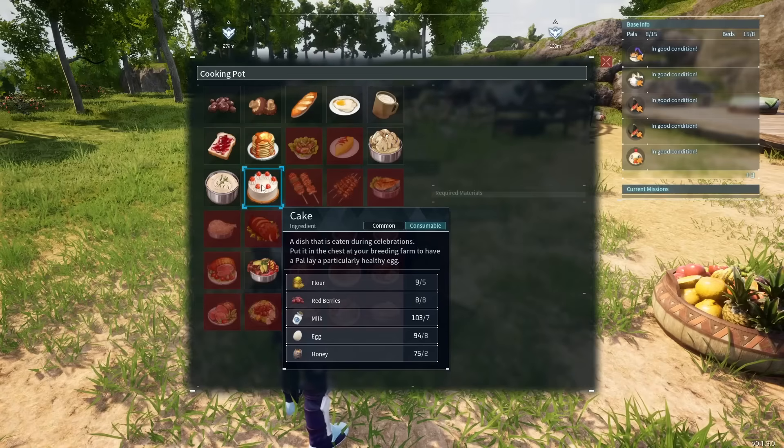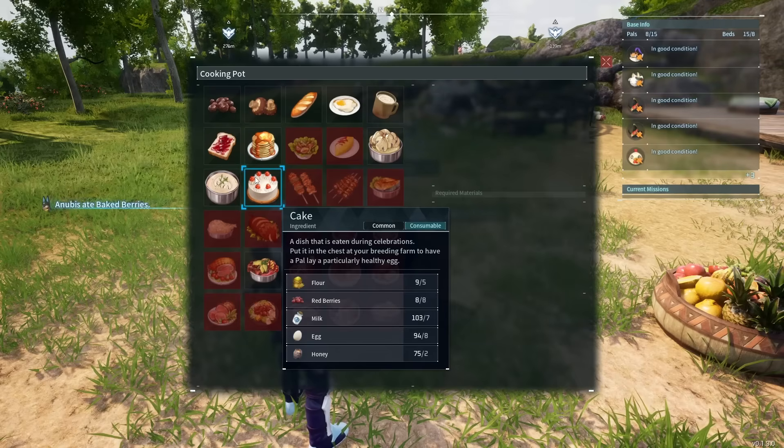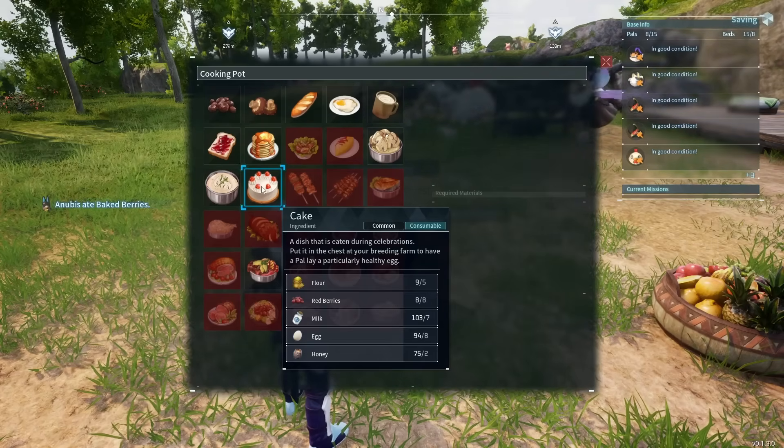Each cake equals one pal egg, so as you can imagine, it's pretty important for your breeding experience. The cake itself is made by five ingredients: flour, which is made by wheat, which you run through a mill. Pretty straightforward.